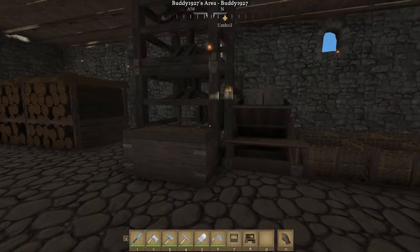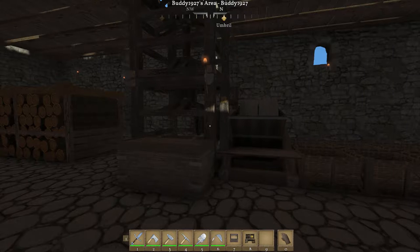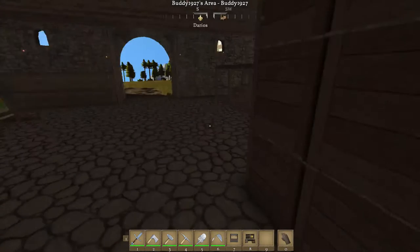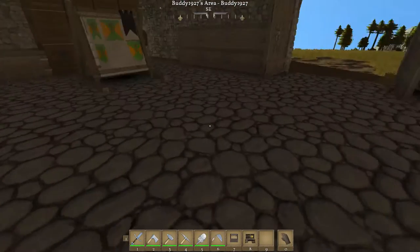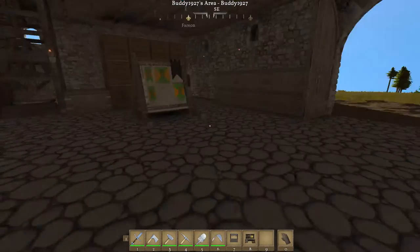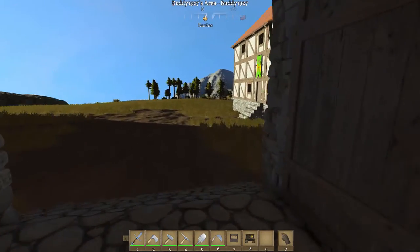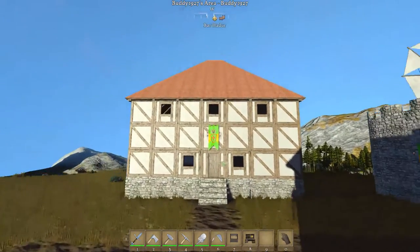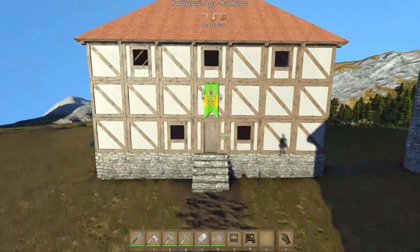We also have the ore crusher windmill in here. That's one of the things, and I've got plenty of room to bring my cart in, plenty of room to move around, and plenty of storage right now. I can always add more storage as needed. The next building is the blacksmith shop with his house up above.